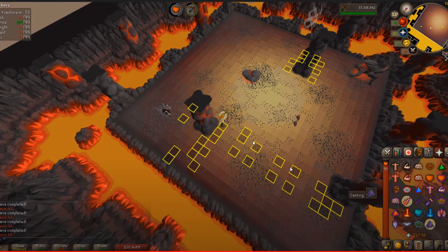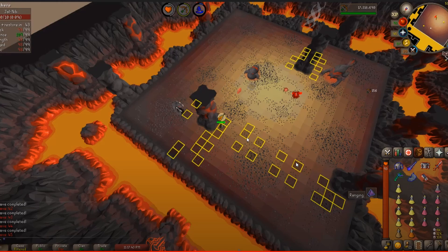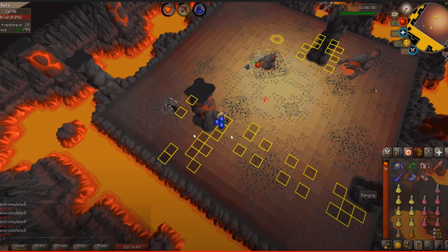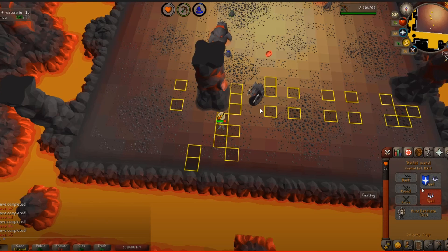In this wave you do a good job — the mage minion is over here, you just take the few range hits and DPS down the nibblers in two barrages. But in this situation you clip your T-bow and go for a kill on the blob, which is just going to spawn three minions — kind of a pain right now. The better decision would be to run over to this corner safe spot — the blob and mage would be stuck above you — pray melee and kill the melee first. It would have been a lot easier, but instead it's resurrecting and you're taking all this damage.